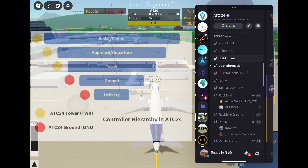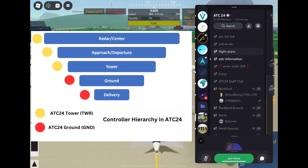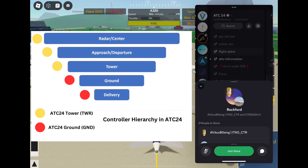Now you can connect to the right frequency. If ground is online, you can go there and request your IFR clearance. If tower is online without ground, you can go to the tower frequency and request your IFR clearance there.